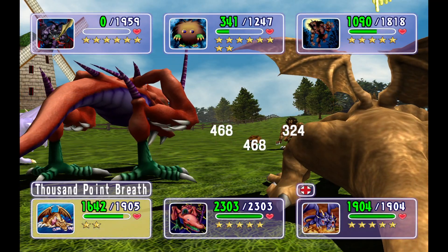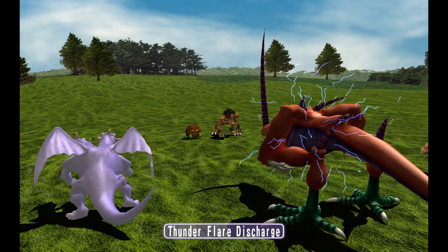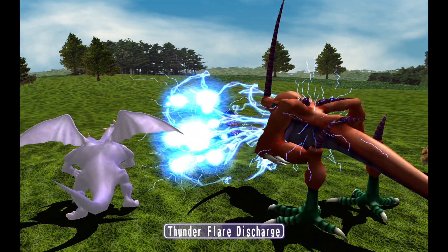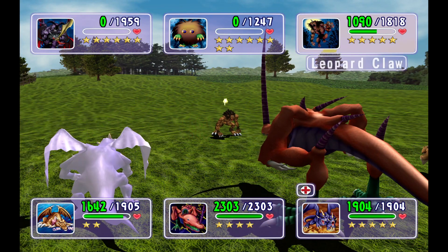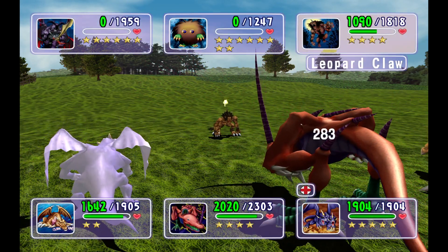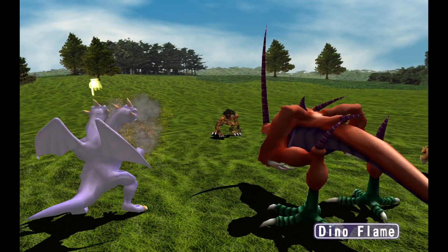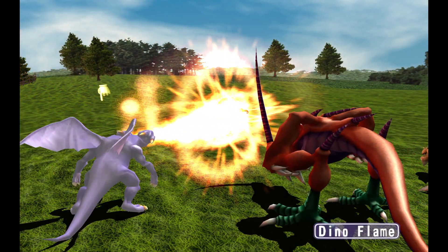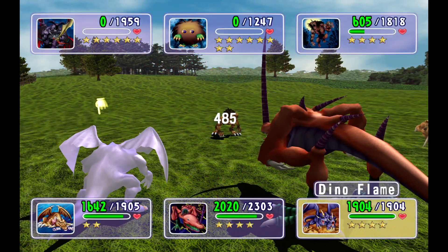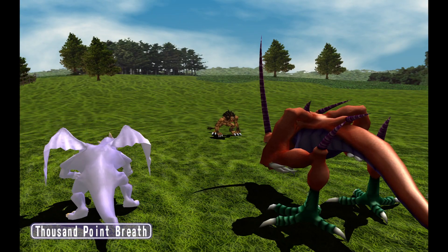And we'll just do another 1,000-point breath. Now we can kill the Karibos since it's at one hit. Take a hit from Gazelle. What? That Karibos just took his entire health bar in damage from that crit, and it was at like two hundred. Well, if I knew I was going to do that much damage, I would just hit the Gazelle.